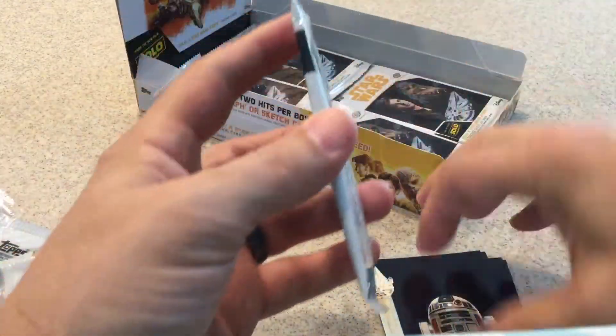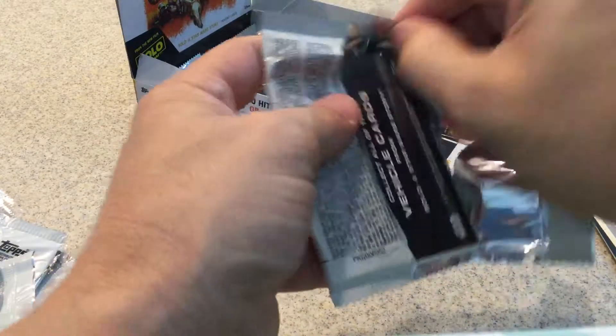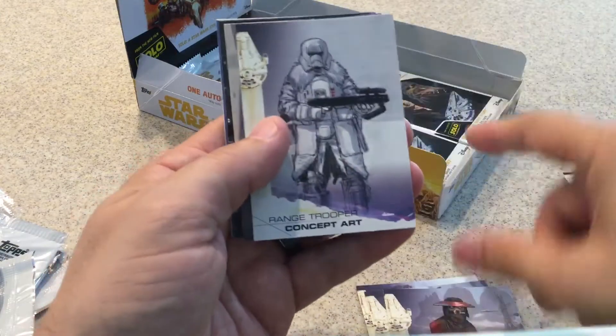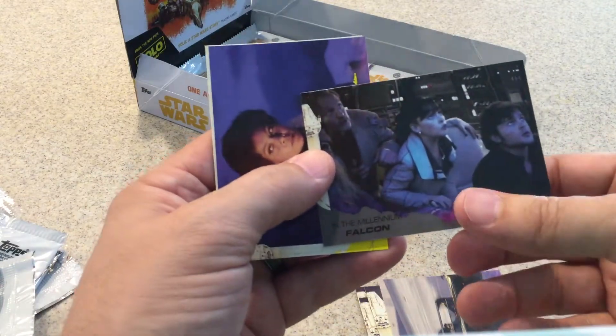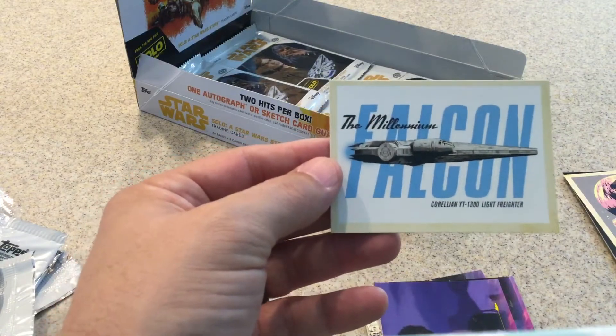We'll finish up the rest of these packs. That's a good way to get a signature or a die-cut one. Chewbacca, Patrol Trooper, Concept Arts, another Concept Art, Speeder Escape, gray in the Falcon, yellow Veil, and another pretty cool looking Millennium Falcon card.